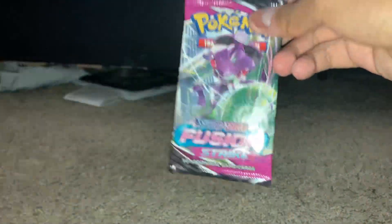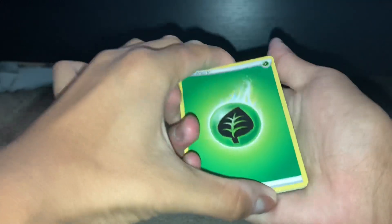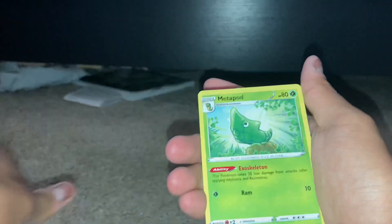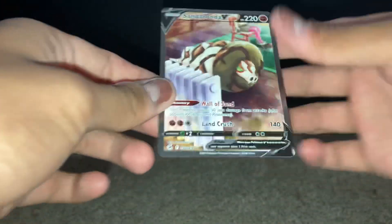Next up we got Genesect Fusion Strike. Let's see what we're getting — let's see if we can get ourselves a rainbow rare. We got Leaf Energy, Zoroark, Metapod, Rubin, Mankey, Panisher, Crocant, Goomy — and oh my god, a Sandaconda full art! No way!